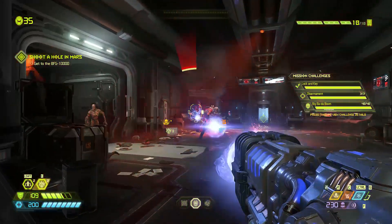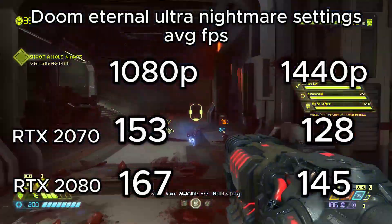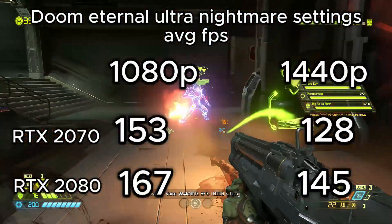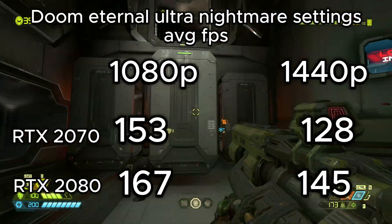Doom Eternal had some massive numbers. On max settings we saw a whopping 167fps in 1080p for the RTX 2080. Even the lowest score, 128fps at 1440p for the RTX 2070, is a fantastic result.